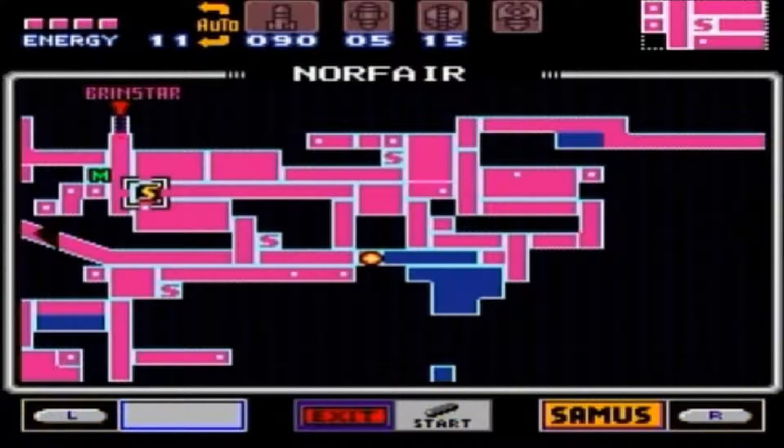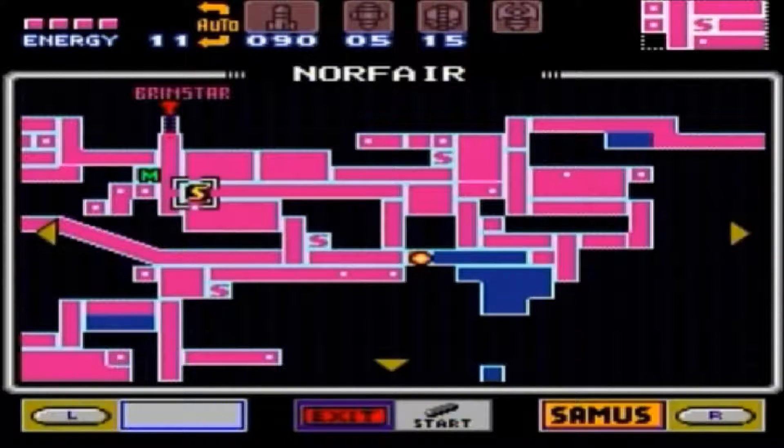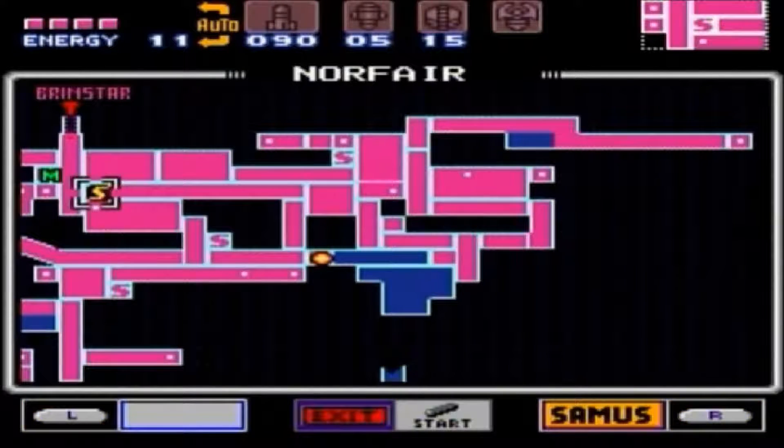Last time we left off, we explored the rest of Norfair that I really had any interest in doing, using our grapple beam, our power bombs — you name it, we got it. Mostly. There's actually one more power-up we can pick up that will show up visibly on our top screen, you know, with all the missiles, super missile power, all that good stuff.